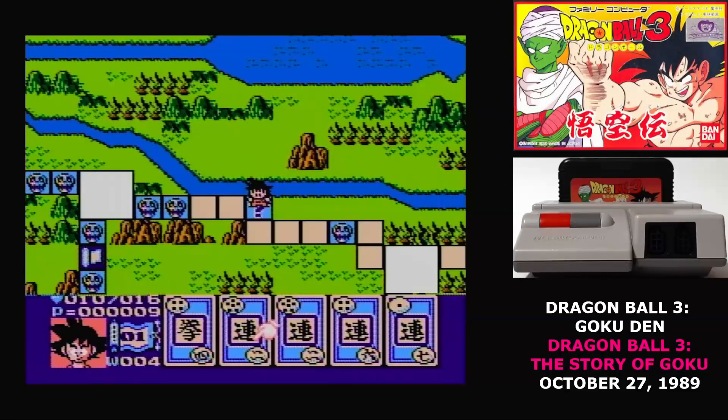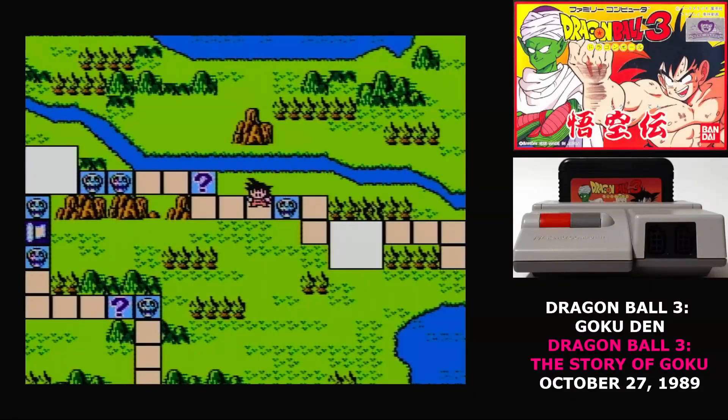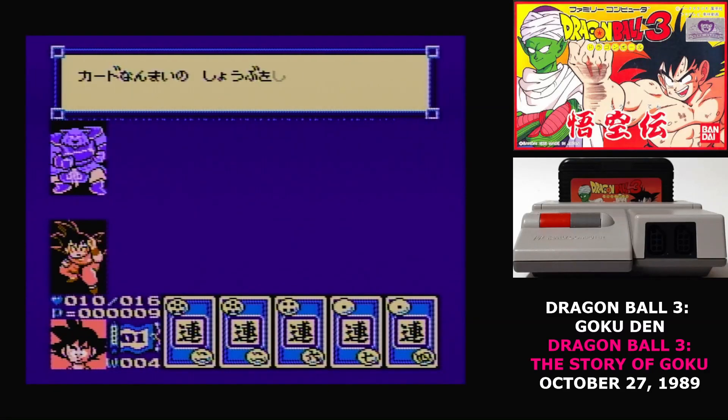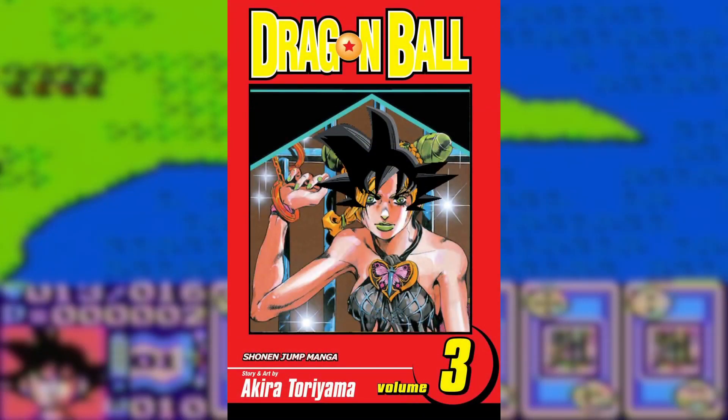Dragon Ball 3 Goku Den uses the exact same system as the previous Dragon Ball game. There's a handful of small tweaks to it, but really it's the same. Of course, everyone knows that Dragon Ball is about the Goku family and their generational adventures. They possess psychic abilities that manifest as a figure that appears beside them, and they often come into conflict with people who have similar abilities.